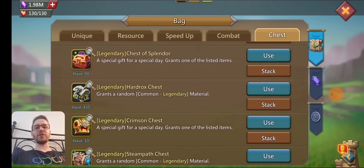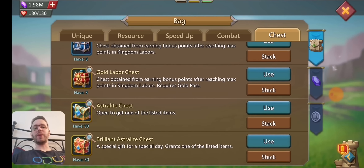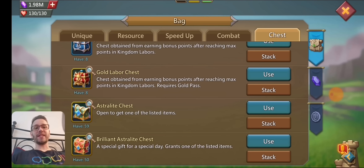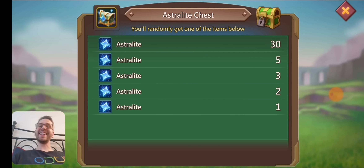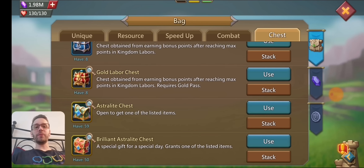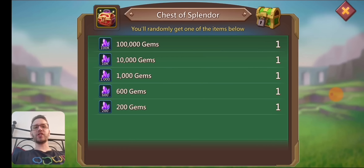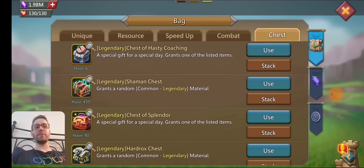We will also be opening some astrolite chests just to see what we get. There's the brilliant astrolite chest where you have a chance of getting astrolite, and then there's the actual astrolite chest where you automatically get astrolite and hopefully you get the 31. We might also open just a couple other chests, like the chest of splendor — maybe get 100K gems.